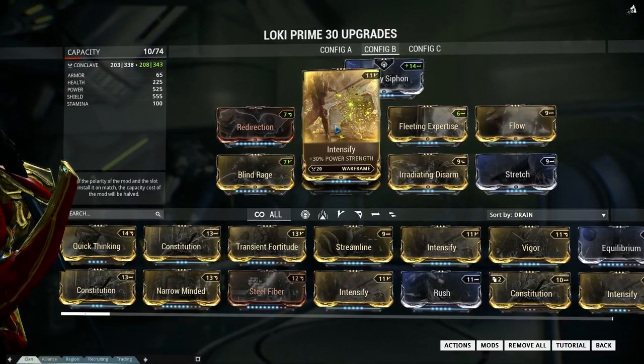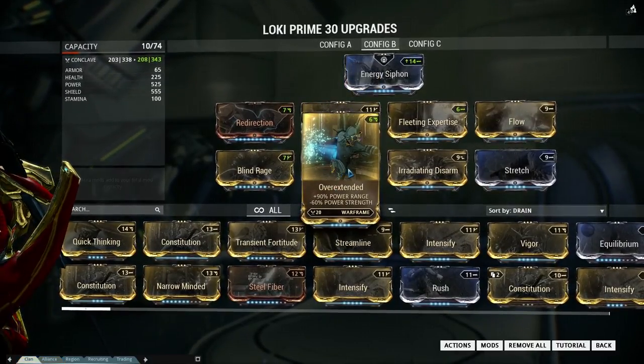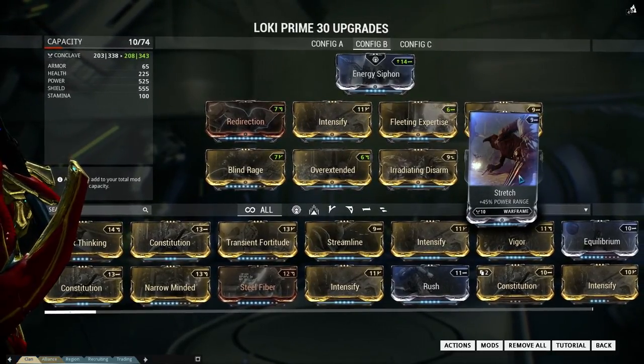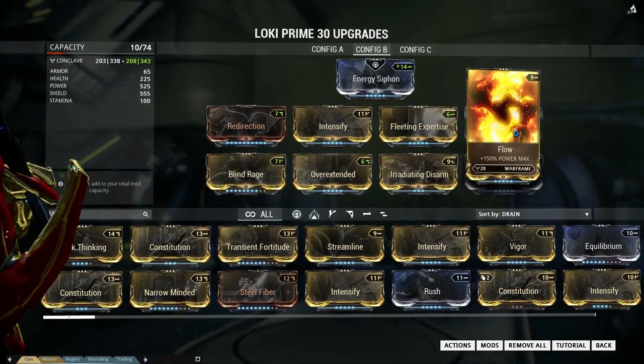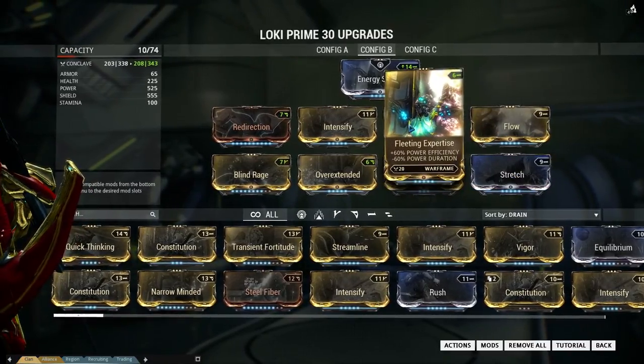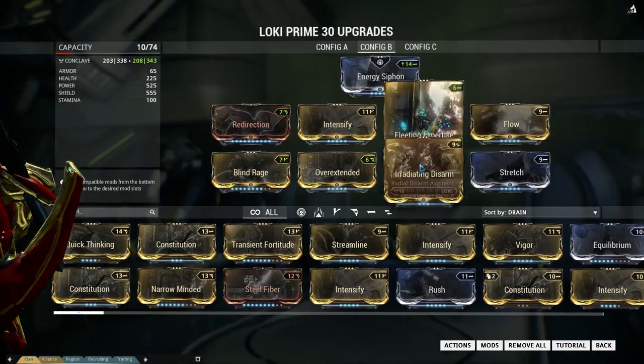I got Over Extended and Stretch for the Power Range because I want to irradiate the whole map. And of course I got Flow, I got Fleeting Expertise, and that's about it.